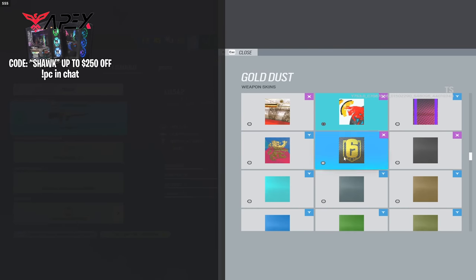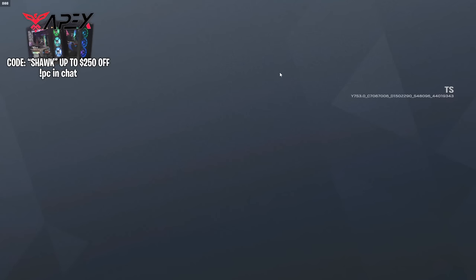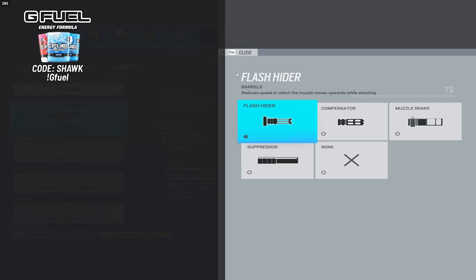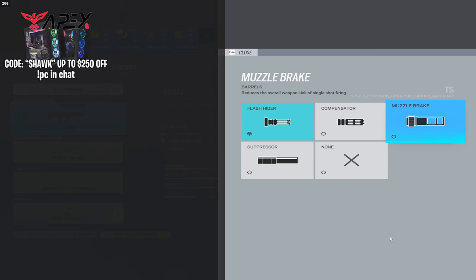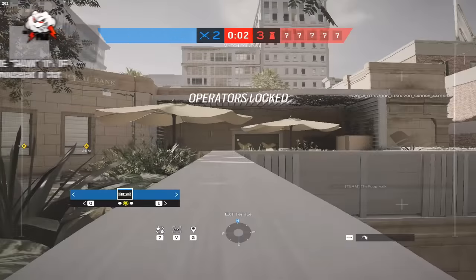Let's play Sledge because we haven't played the L85 with the new recoil. There's my Gold Dust skin - I actually have this on the main build so I'm not too worried. Let's take a look at the new barrel descriptions. Along with the recoil changes they also updated what each barrel does. The flash hider reduces the speed at which the muzzle moves upwards - so that's for your vertical recoil. The compensator is for horizontal movement while shooting. Muzzle break is the overall weapon kick of a single shot, great for DMRs. The suppressor removes the muzzle flash, bullet trails are less visible, and the muffled sound reduces noise.